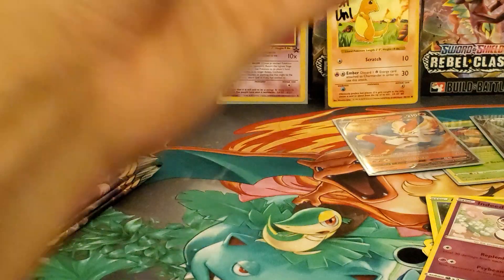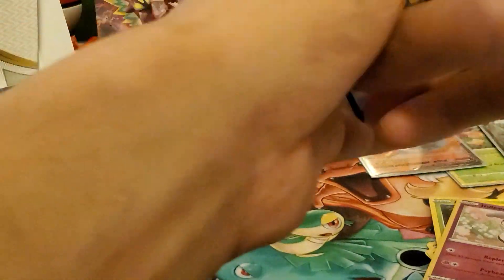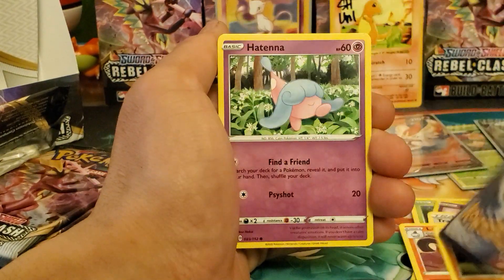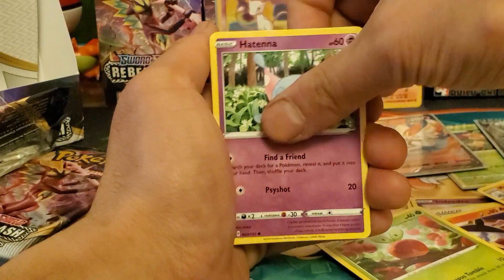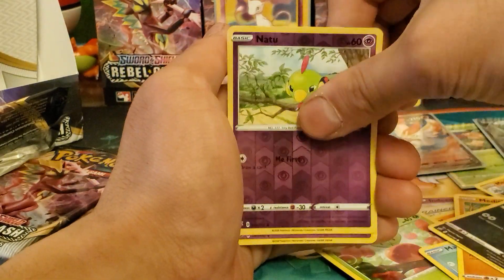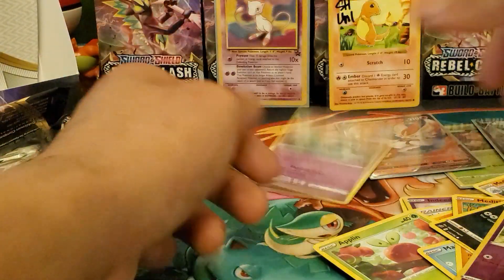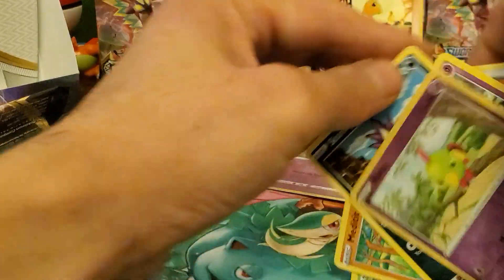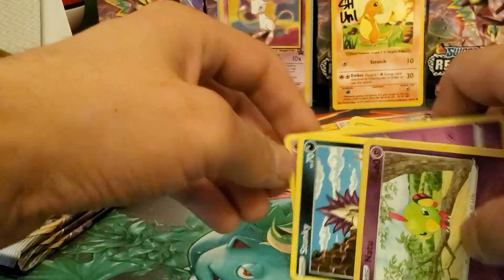Maybe the odds are in our favor now. Fighting energy, Training Court, Lampent, Minccino, Applin — cards are going everywhere — Hatenna, Magikarp, Metagross, Stunky, Natu — Dragon Paul hollow. We're not going to sleeve it up, we'll just move these cards out of the way.